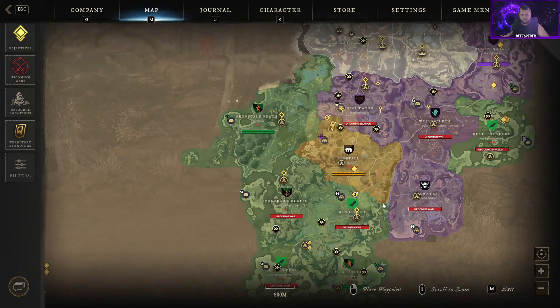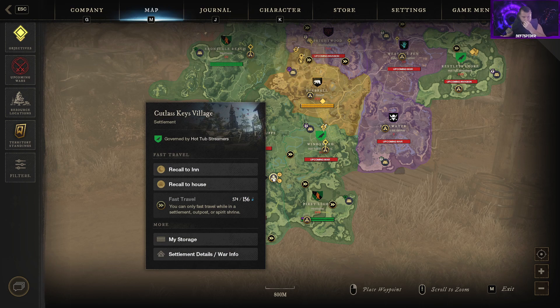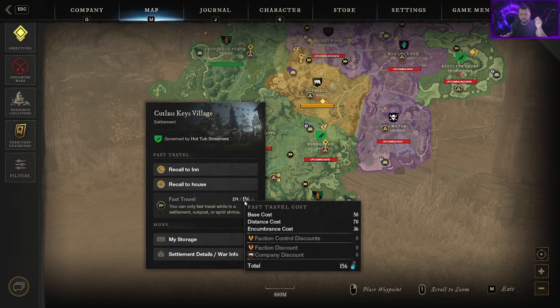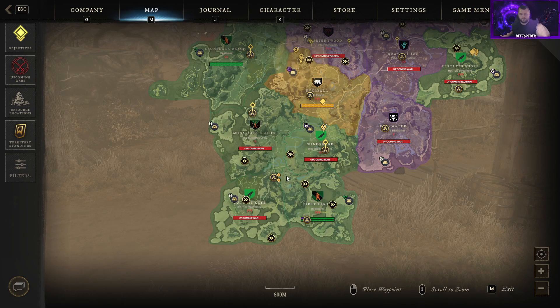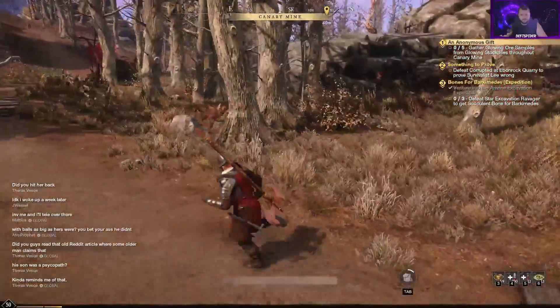If you have a house, pick a good city to put it in. You can recall to your house and also recall to the inn. The inn recall is every one hour, the house recall is every three hours — and neither costs you any Azoth. You can also reset the house recall timer for less Azoth than it would cost to teleport directly to the city or inn.